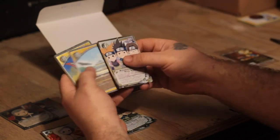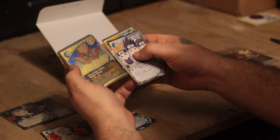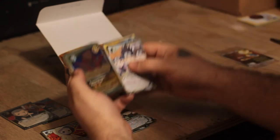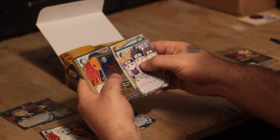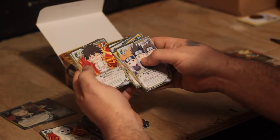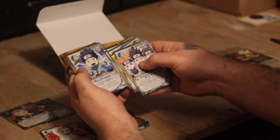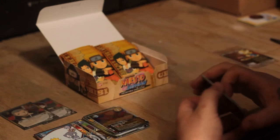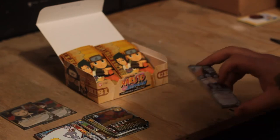Ninja Squad, Chakra Blades. The foil is Expansion Jutsu Super Slam. Tobi, Iruka, Kiba, Iruka, Konohamaru, Rin, and Fierce Rivals for the rare.